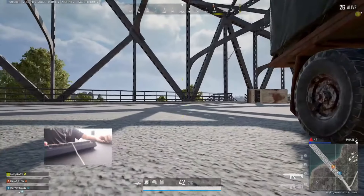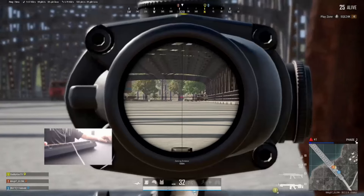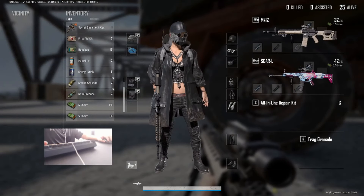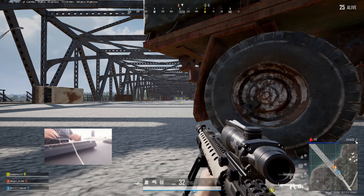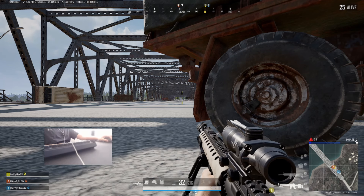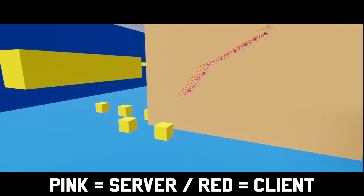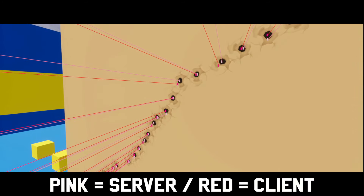A solution to anti-cheat for shooting, without having to heavily rely on locally downloaded software, is to do some checks. We can have the servers shoot their own version of the bullet — using the correct locations and angles — then compare it to what the player submitted, to see if both shots are close enough. If they are, we say you pass. If not, then we know they are either cheating or heavily lagging.